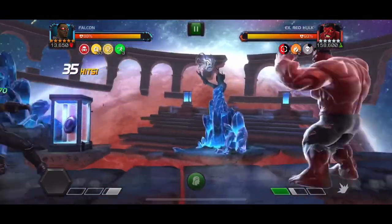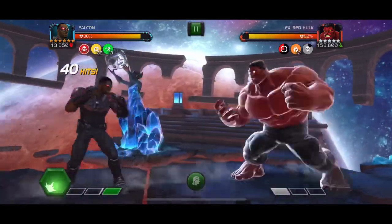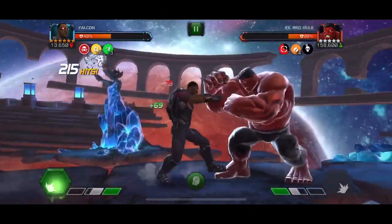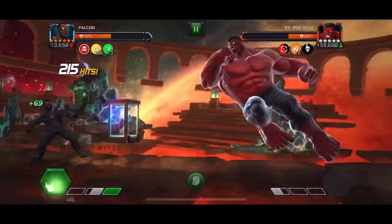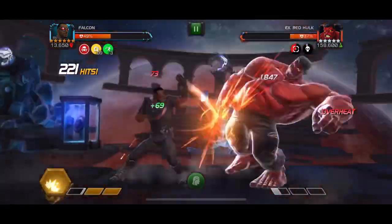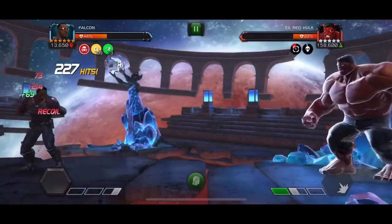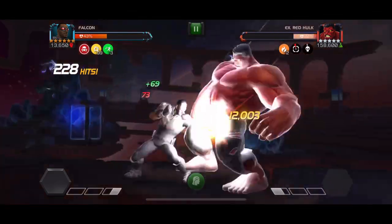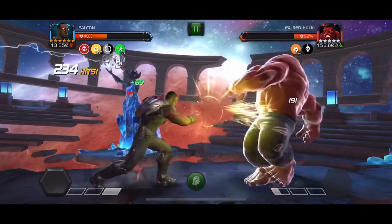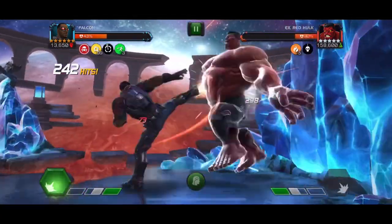First we're going to check out his proper damage where we were told we're going to see some big nice yellow numbers. This is a fight where you can see max damage potential because in Labyrinth of Legends it's quite easy to stack up those cruelty charges. Here we can see we've gotten up to 99 cruelty charges and our level 2 is guaranteed to crit for about 30k with a standard Suicide Mastery setup and Nick Fury on our team. Keep in mind this is rank one unduped.